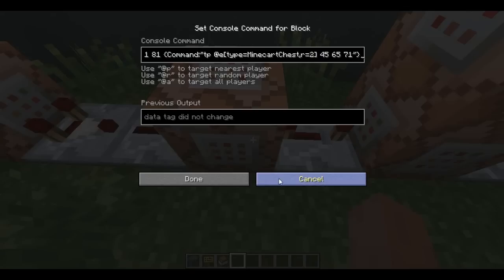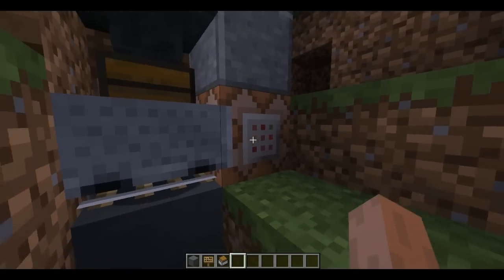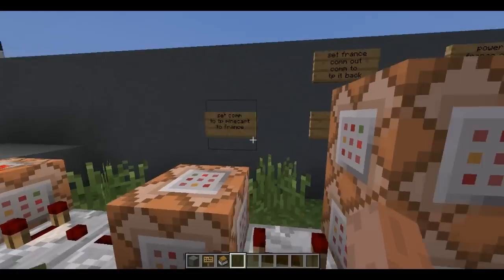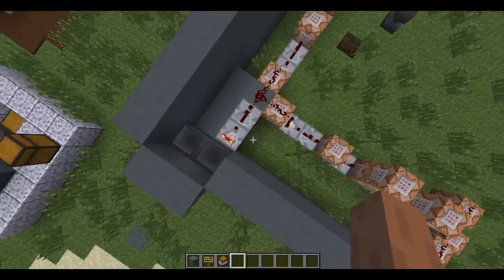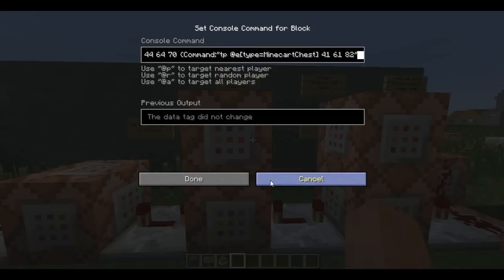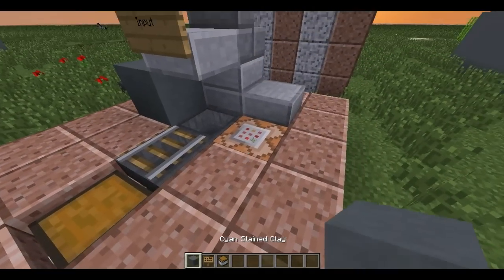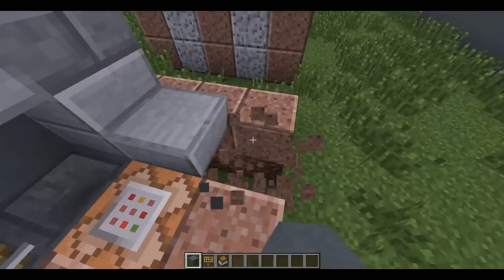And then it will set the command block underneath your fax machine, which is this one. In the next two ticks, it will power that one by putting a redstone block next to it. So it will TP your minecart chest over to the USA or France — this one's France, this one's USA. I could make it a lot more compact, I guess, but I'm not one for that. And then it's going to be setting the command block right over in the USA, hidden under here — it's going to set that in order to TP the minecart back.